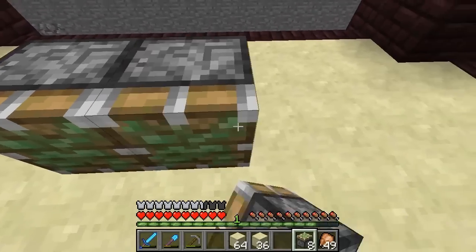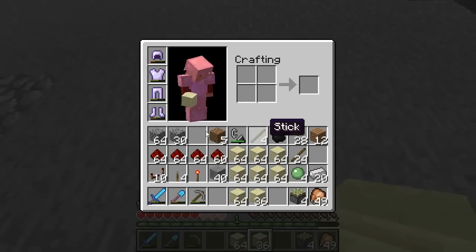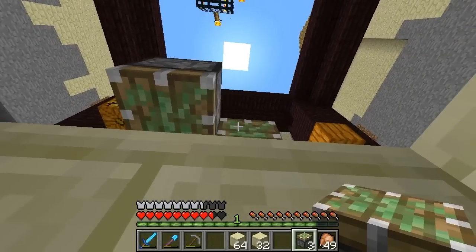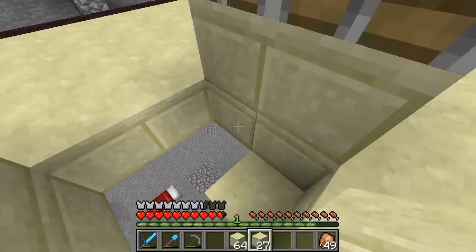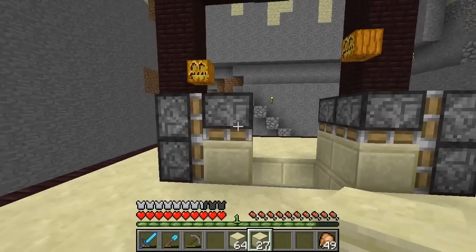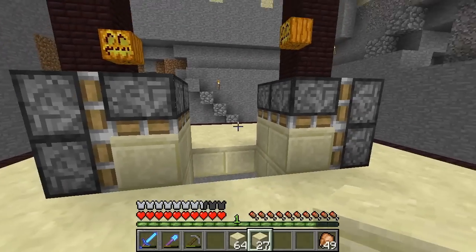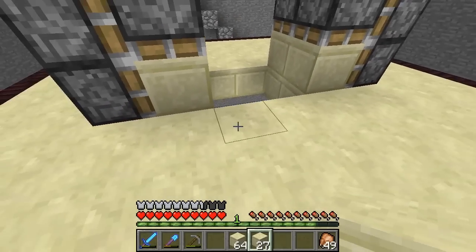I'm just going to start building and show you guys what I mean. So here's how this is going to work. These four pistons here and these four pistons here are going to fire, which will bring these two pistons, these two pistons, and these four sandstone blocks into the center, plugging up the hole. Then these two top pistons and these two top pistons are going to fire, pushing these blocks down into the hole so that the bottom surface of this box is nice and flat when looking at it from the outside.